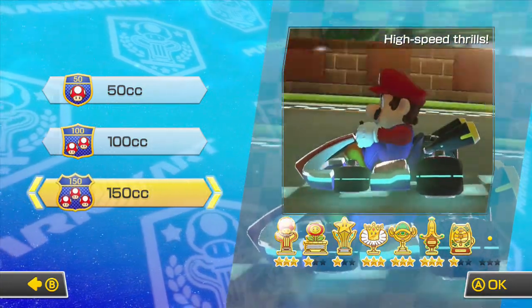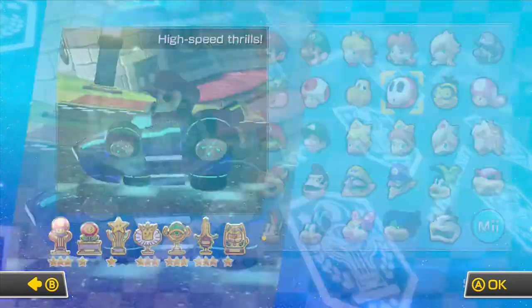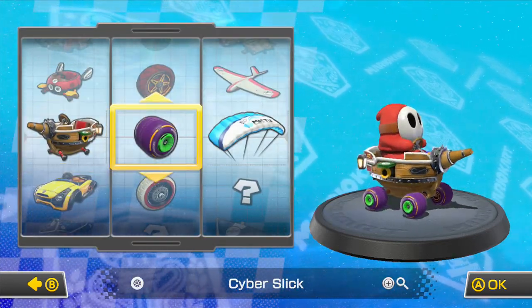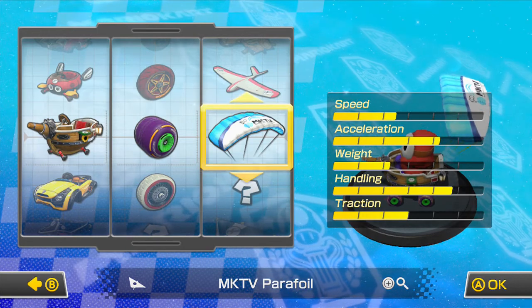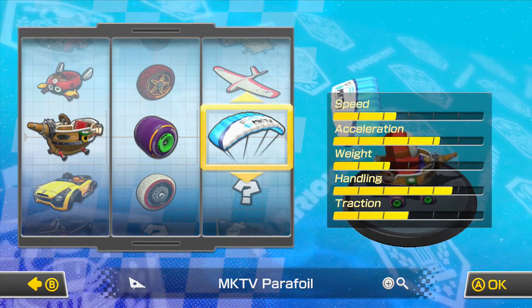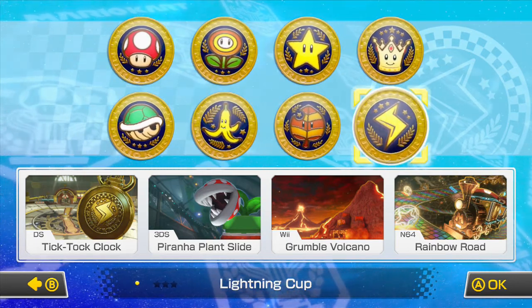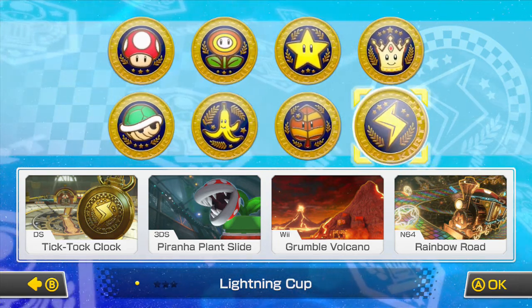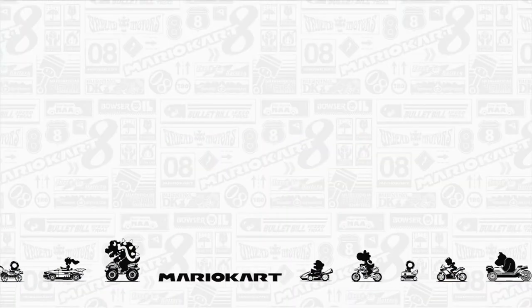Hey, what's going on guys? It's LilBigness here and welcome back to part 8 of the Mario Kart 8 playthrough. The Cyber Slick Wheels and the Mario Kart TV Parafoil — there's the stats on that baby. It's got fine speed and fine weight in my personal opinion, then the accelerator's great. And that's why we'll move on to the Lightning Cup. We've got DS Tick Tock Clock, 3DS Piranha Plant Slide, Wii Grumble Volcano, and N64 Rainbow Road — four awesome, real good tracks, just none of them are my favorites. Let's get this thing started.